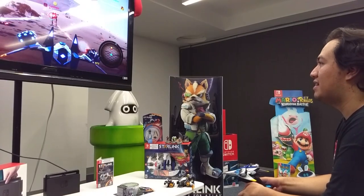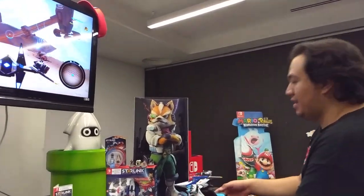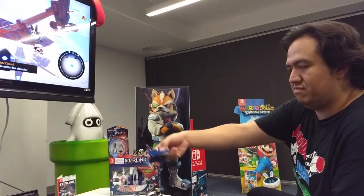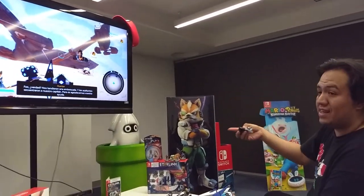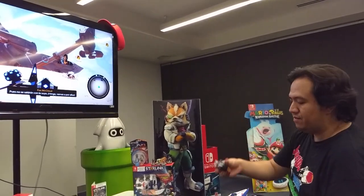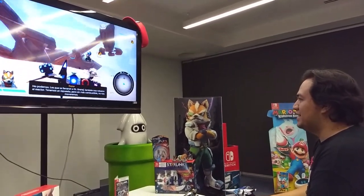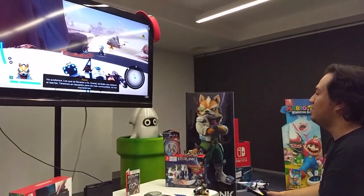Algo que tiene Starlink: Battle for Atlas es que puedes cambiar de arma a tu antojo. Lo podemos ver aquí: esta es un ala del Arwing de Star Fox. Nunca me ha gustado, entonces adiós ala. En la pantalla se ve reflejado que no tenemos un ala — aparece como si estuviera dañada nuestra nave. Entonces agarro y le pongo la ala que está aquí. Y voilà — aparece toda así, sin mucho balance, nuestra pobre navesita. Ahí va nuestra nave toda mutante, con un ala de uno y con un ala de otro.